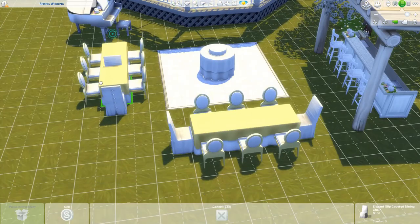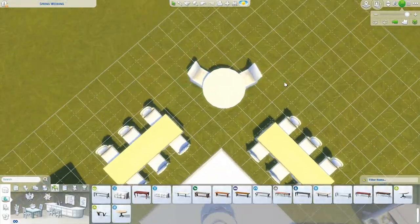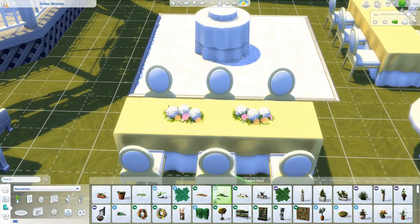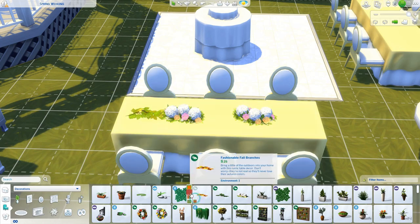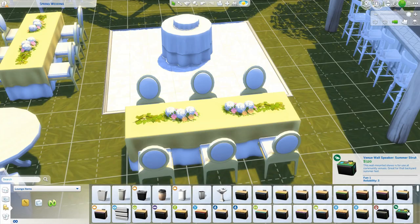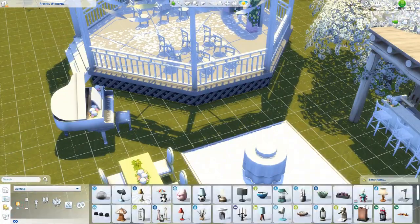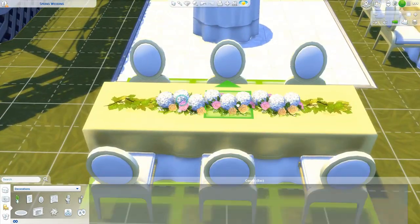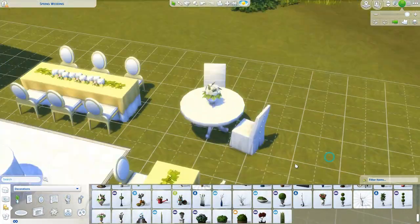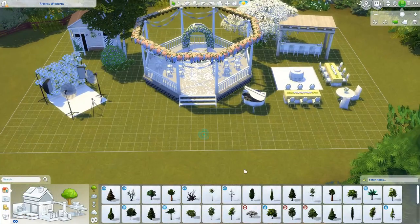I added little floral decorations on the piano and bar to keep a consistent theme throughout the whole venue. I really love it — it's so white and fresh with that spring feel, like new year, new growth, a new life together. I also added a special table for the bride and groom with a round table, and used two long tables which I've never done before. I used leaf table decorations which look amazing and come in different swatches. I pulled through the yellow on the tablecloth as well for that real spring vibe.